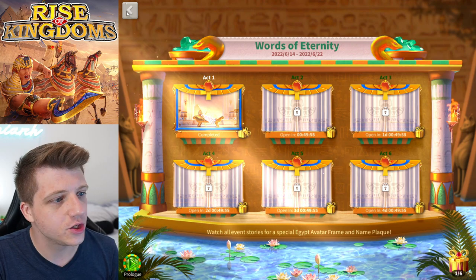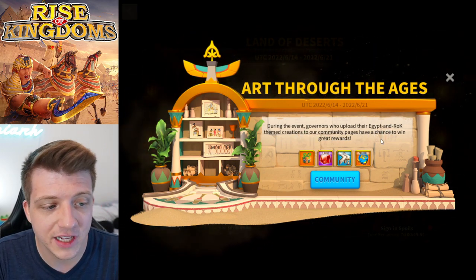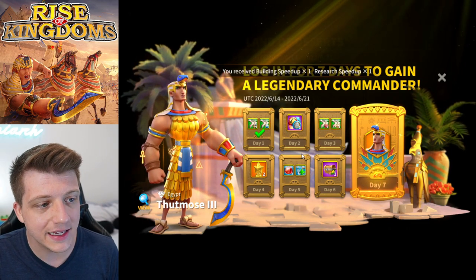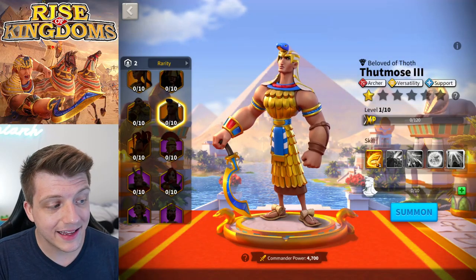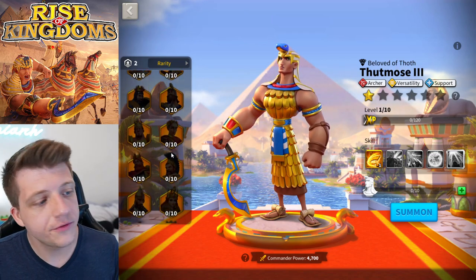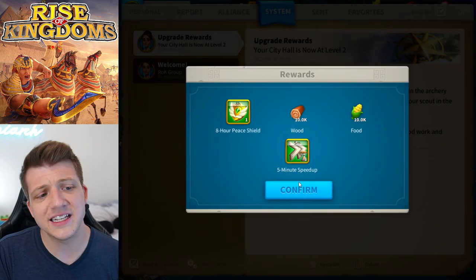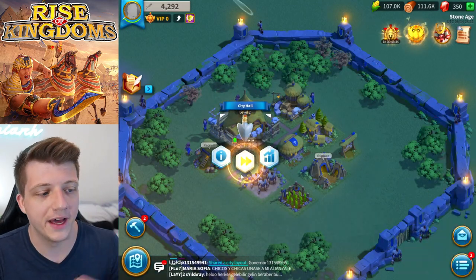The next act opens in an hour. Looking at the sign-in spoils, we get Thutmose III on day one along with two hours of speed-ups. New players are basically guaranteed this legendary commander. Importantly, new players will only see the gold key commanders plus Thutmose, Lu Bu, and other rarities — they won't see Season 2, Season 3, or Season of Conquest commanders, which keeps things simple and not overwhelming for beginners.